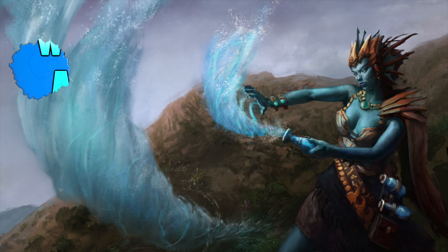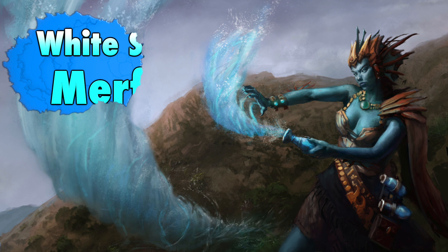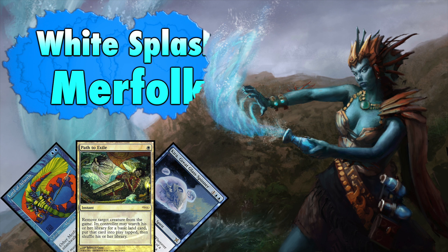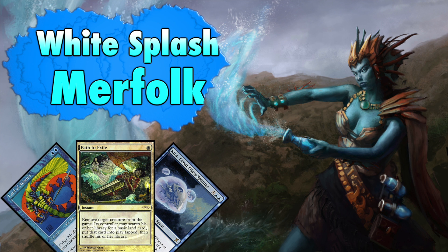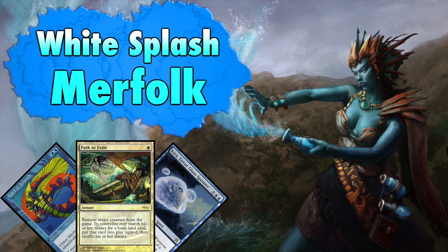White Splash Merfolk is a highly versatile modern build, allowing for a plethora of customization options. The deck not only is highly synergistic, but also highly flexible. This is not a deck where you have no options for change. The list is not written in stone, but rather fluid — one where you constantly experiment and fine-tune.